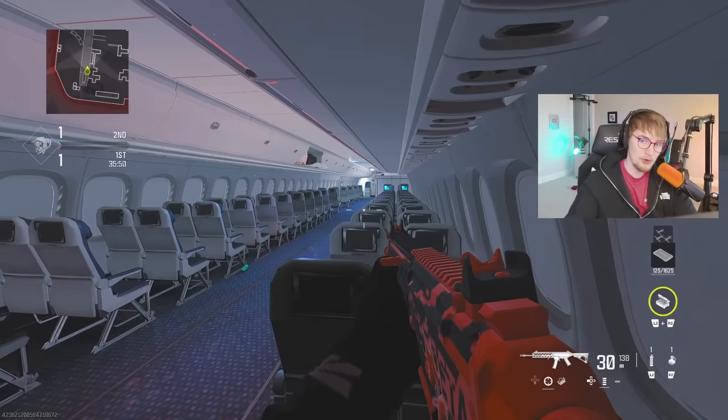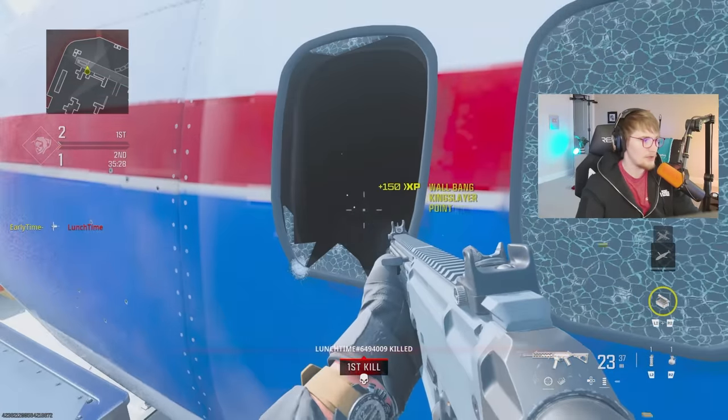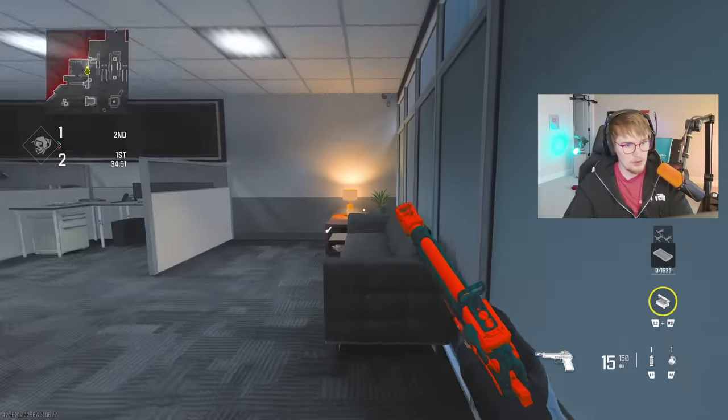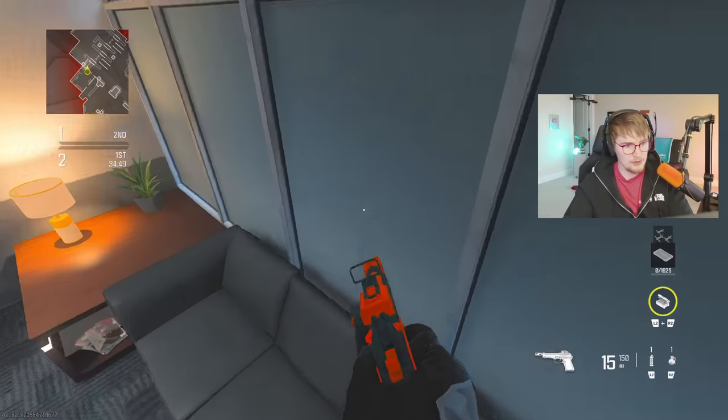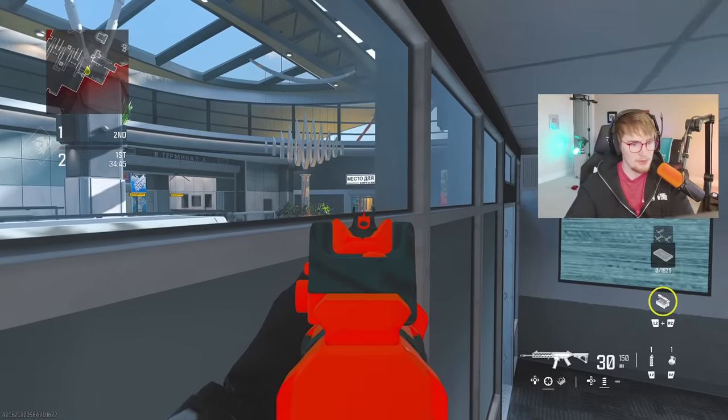If somebody's camping in this corner, you can wall bang it by walking up to this window right here, shooting through the left part of it, and then they're dead. Back here in security, if you walk into this room, you can hop on top of this couch, and the very top allows you to head glitch looking over towards Burger and Book.